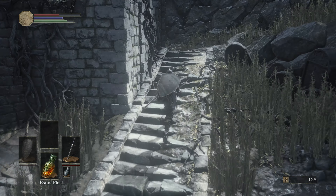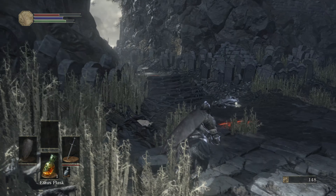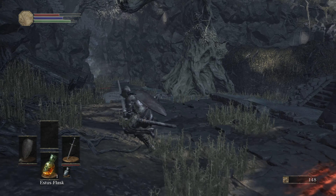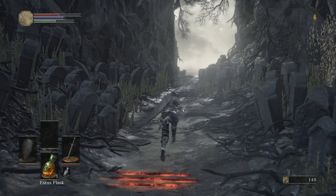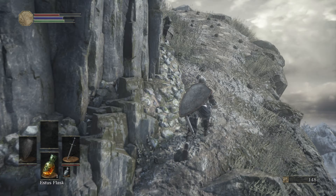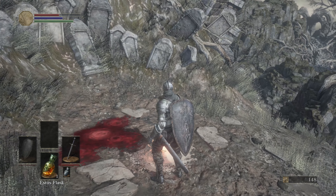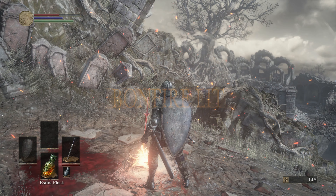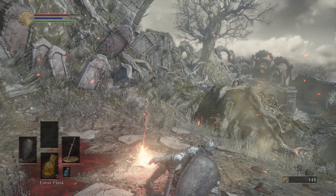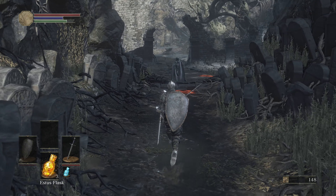There's a Bonfire right past here, so let's just be safe. I'll introduce you to the first Bonfire, and then we'll backtrack and kill the Crystal Lizard. Go ahead and light it, and then we can rest at the Bonfire. Resting at Bonfires restores all of your flasks, including your Ashen Estus Flask. But you cannot change your allotment of Estus or Ashen Estus until you reach Firelink Shrine — you'll always have to return there to do it.